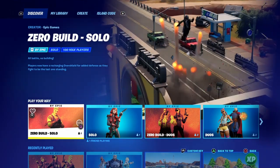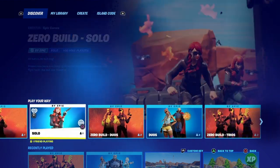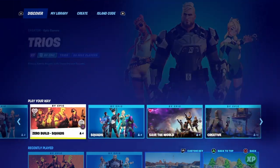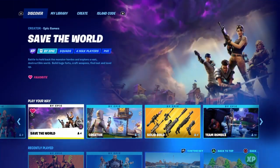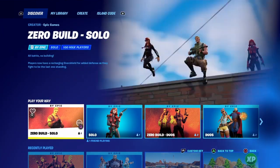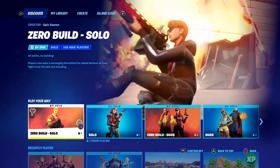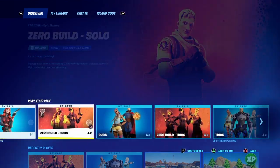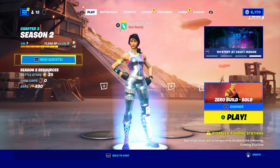Go over to where it says Discover, then go to where it says Play Your Way. You're going to see all these modes: Zero Build Solos, Solos, Zero Build Duos, Duos, Zero Build Trios, Trios, Zero Build Squads, and Squads. Select any of the Zero Build modes — Solos, Duos, Trios, or Squads.